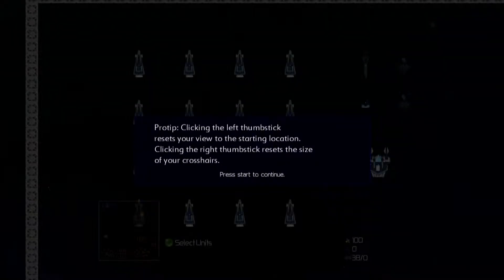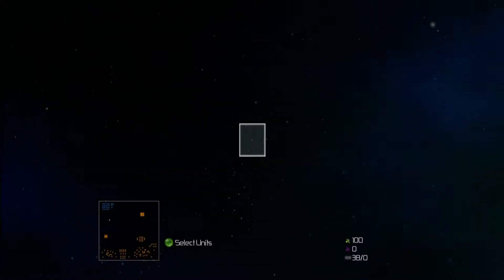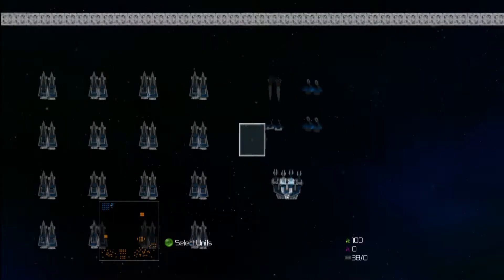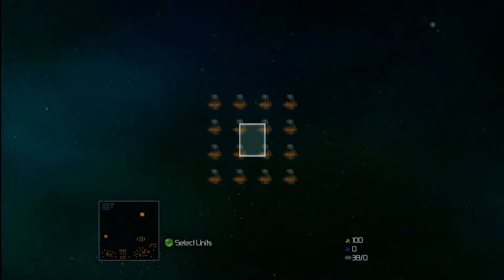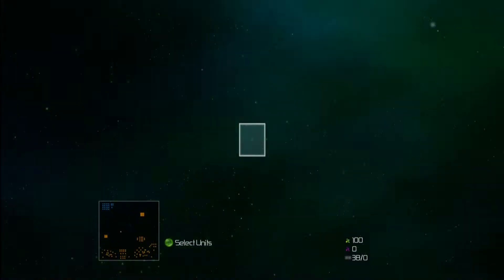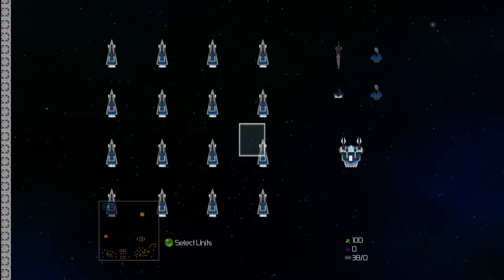You may remember last time, the enemy actually didn't fight back. We basically had to just build up a huge army and exterminate them. Hopefully we'll have something a bit more interesting to do this time. Clicking the thumbstick resets your view to the starting location — well, that can be handy if that's where your base is. Here is our enormous fleet. We actually don't have a base or any workers with which to build one. We just have this fleet.